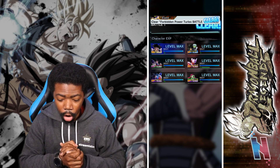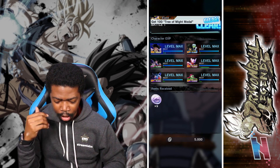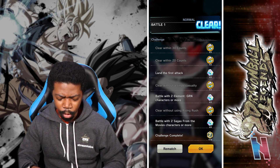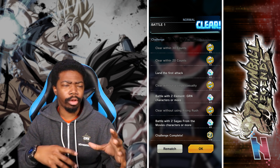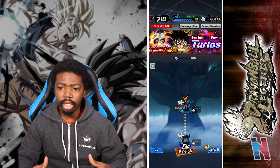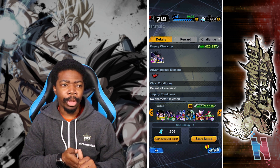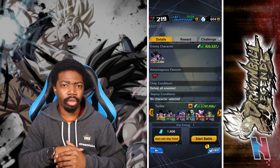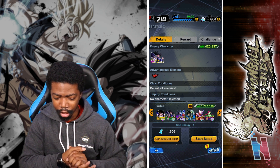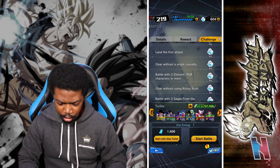We're going to get a lot of crystals from this event. If I'm not mistaken, they were saying you get a total of over a thousand crystals from the event missions, challenges, and all that stuff. All those crystals are going to be great. I don't know if I want to use them to try to get more dupes — for example, like Goku — or probably Zenkai Vegeta finally.